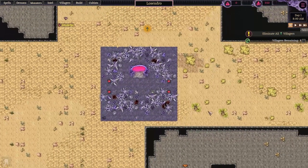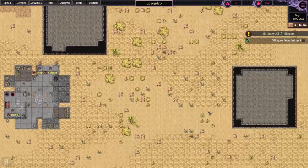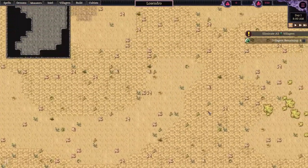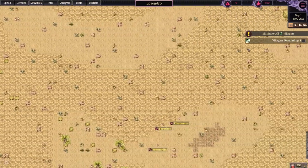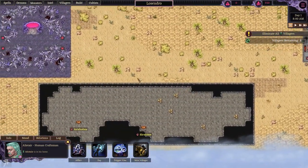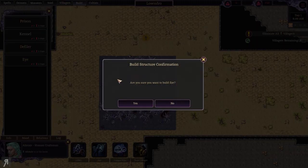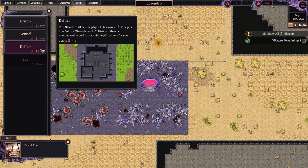Starting the game — this is different than before. The map is a little bit different, the placement of things is also different, and we have completely different humans to fight. My base is all the way down here. We're going to be building the eye relatively quickly — the eye is probably the most important structure to be able to gain intel.